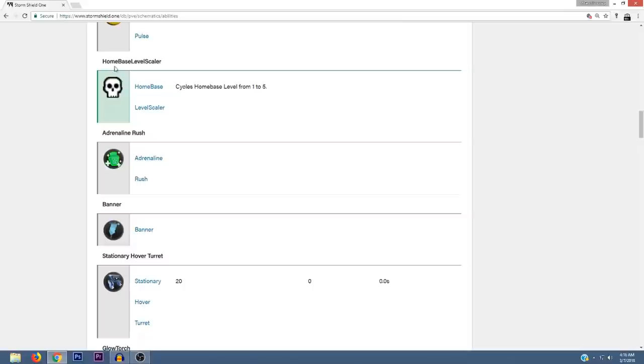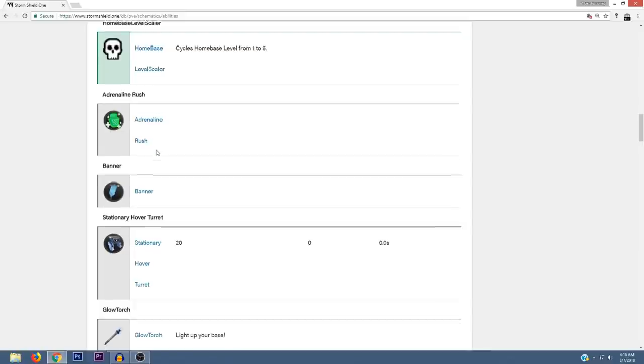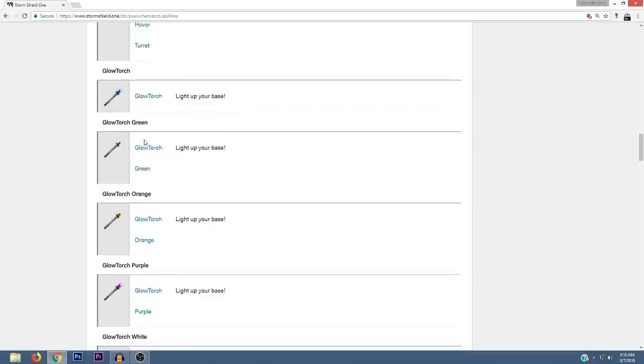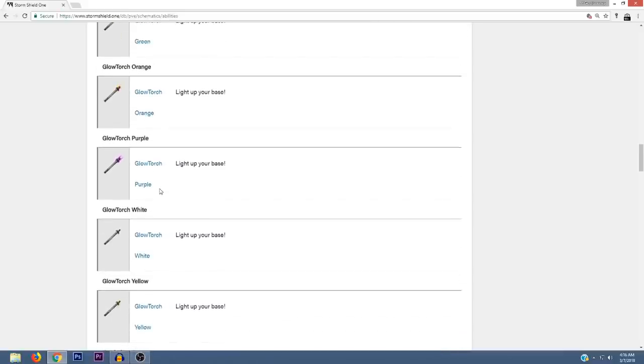There's also something called a Home Base Level Scalar — it cycles home base level from one to five, so maybe we'll be able to redo our storm shield defenses. There are also Glow Torches, which are going to light up your base. They come in all different colors: green, orange, purple, white, and yellow. I think that's going to help people's bases look really cool.